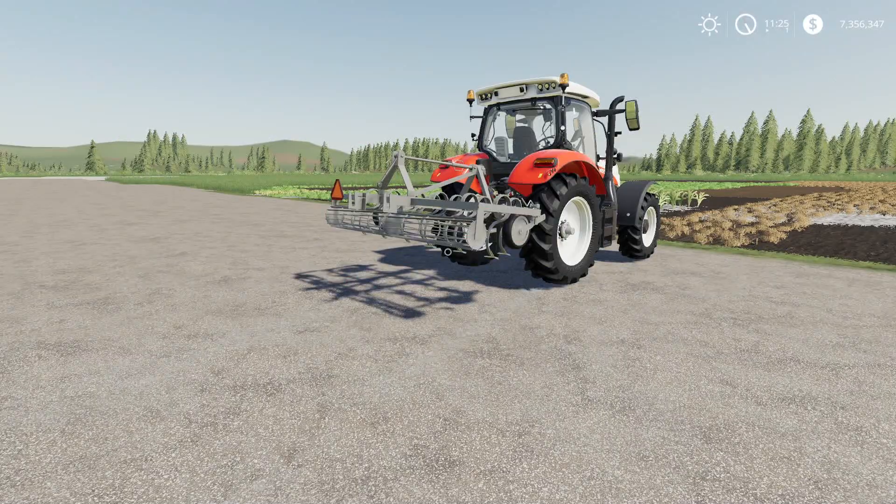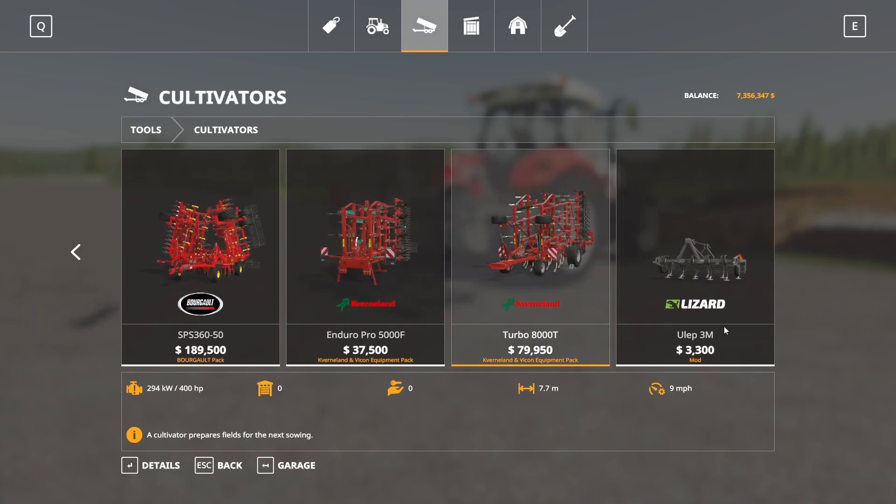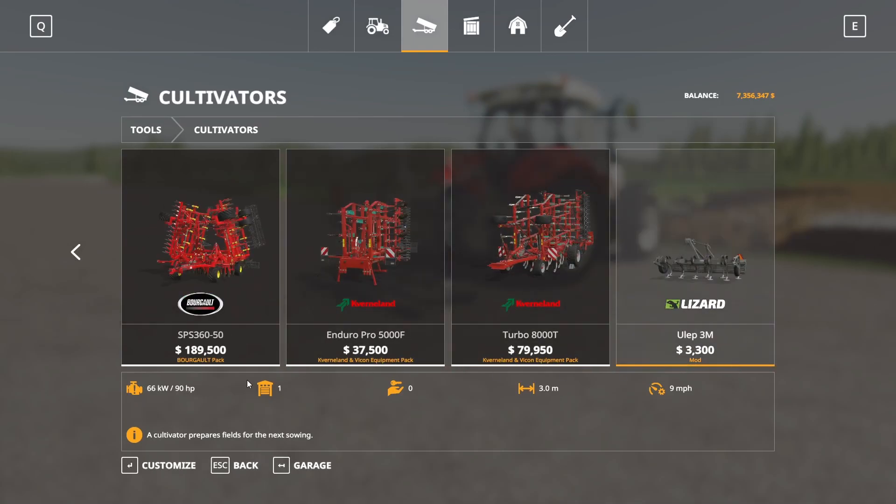Next up, we have the Lizard ULEP 3M Cultivator. This is by Puscap and Sijon, 11.89 megabytes to download, for all platforms. This is going to run you 14 slots on console — holy smokes — and this is a three-meter cultivator. Found in the store under Cultivators at the very end: the ULEP 3M, $3,300 to buy, 90 horsepower required, three-meter working width, nine miles per hour.